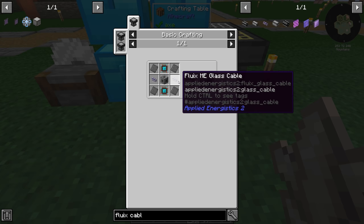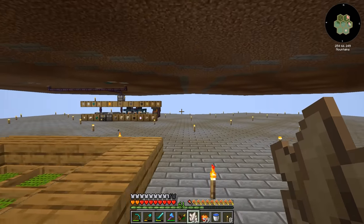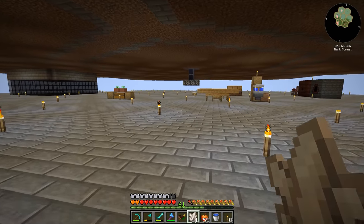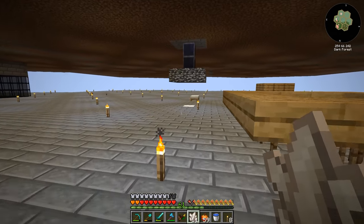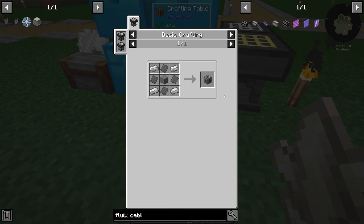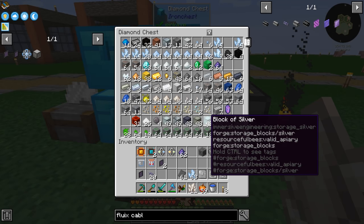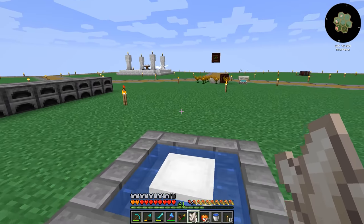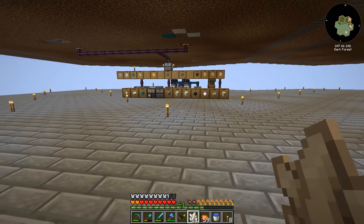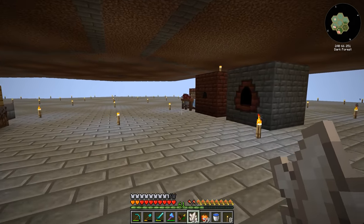We need to go grab the steel plates we processed earlier — those should be ready. For the machine casing, this has to be done on the basic crafting table, and we need quartz enriched iron. I don't think we ever set up our bees for that. If we have any extra, it would be in the alloy furnace, but we don't have any extra. Getting that set up is definitely something we should do. Quartz enriched iron is iron plus nether quartz.